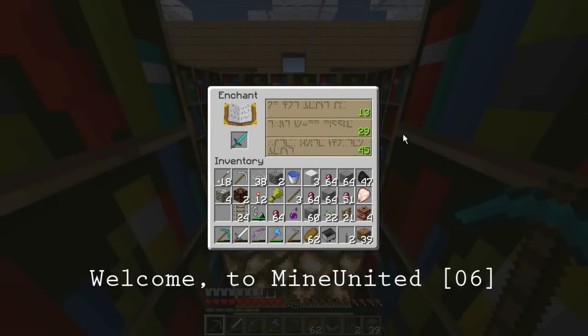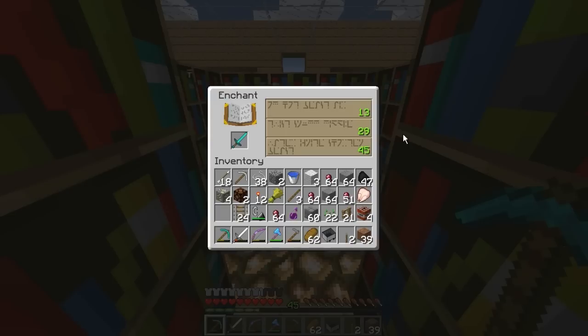We are here for another enchantment at the beginning of the episode, and today we are going to be enchanting a Diamond Sword at level 45, because I've been using my Cave Spider Mob Spawner Grinder XP thing. I've only got one spawner attached so far, but I got to level 45 in about an hour or so of waiting whilst watching videos.